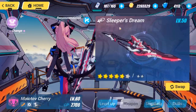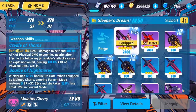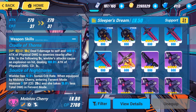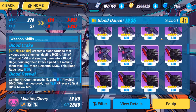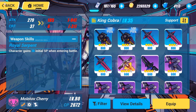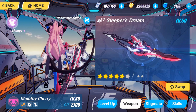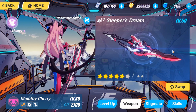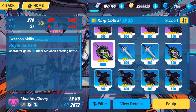I really recommend Sleeper's Dream to maximize Fervent Tempo's damage output. If you can't get that, Blood Dance is pretty good on her, or Royal Serpent which grants SP when she enters battle — you want to charge SP as much as possible and keep spamming your ultimate. If you have Sleeper's Dream, Sleeping Beauty, or Swan's Lake, prearm into Sleeper's Dream; otherwise go Royal Serpent.